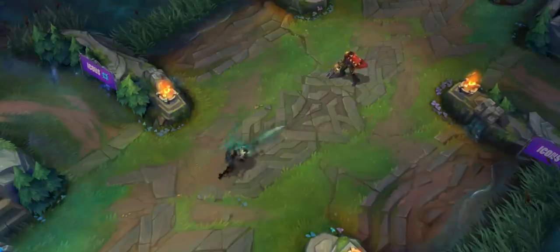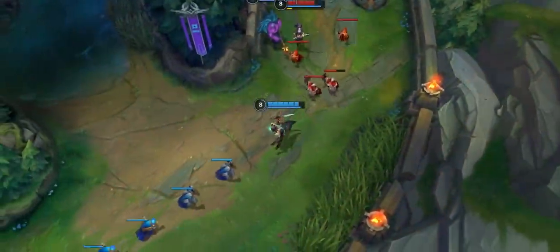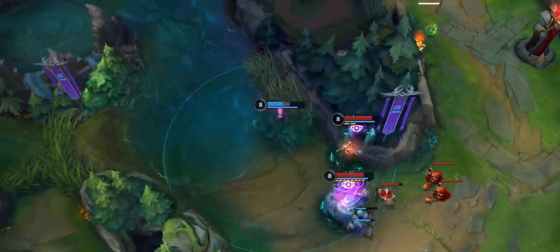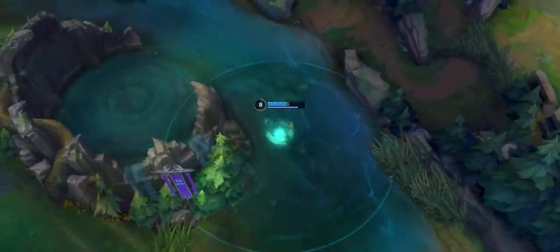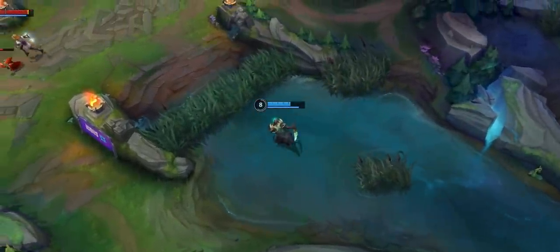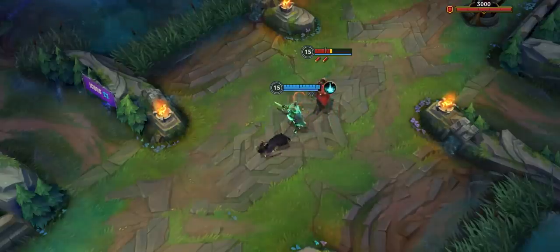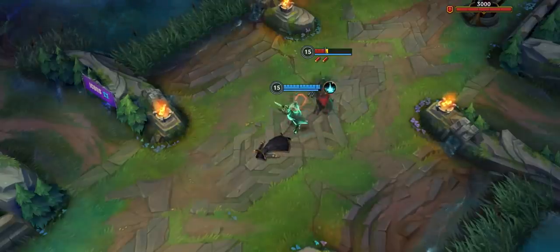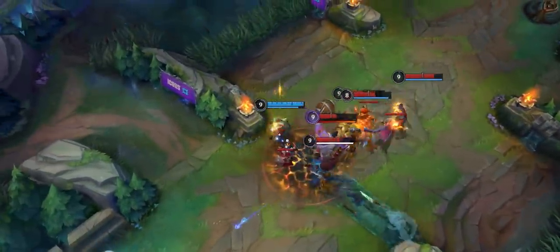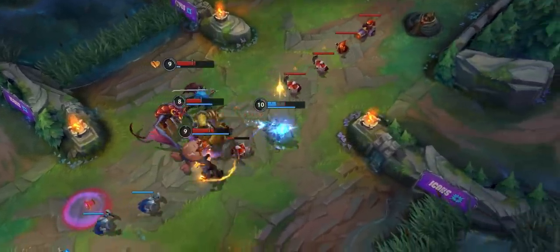When you've got one on the hook, use Phantom Undertow to dash in a line, stunning enemies caught in the slipstream. With Ghostwater Dive, Pyke gains movement speed and invisibility, granting him the perfect opportunity to slip away from the dragon lane and roam around the map undetected. When stealthed, his passive allows him to regain health quickly. His terrifying ultimate, Death From Below, executes enemies at low health, fully resetting when he claims a kill. Death From Below also grants extra gold to the ally who gave him some backup, so if Pyke's teammates help him hunt down a target, he'll make sure they get their cut.